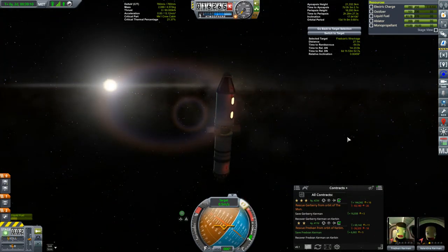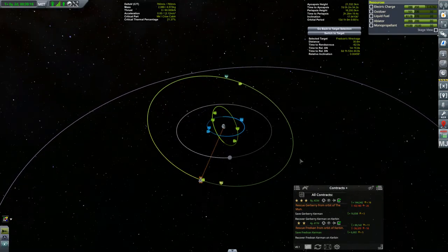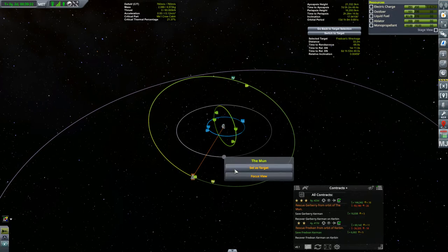Notice that the contract is not complete yet — I still have to get him back to Kerbin to complete the contract, same with Jerberry as well. With Fred Van now aboard, it's time to head off to the moon and try and get Jerberry.